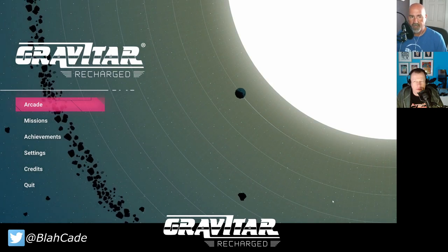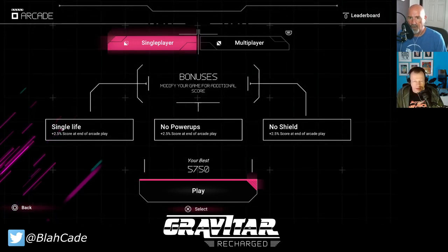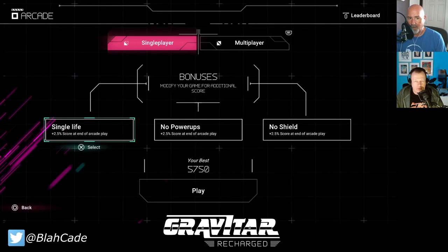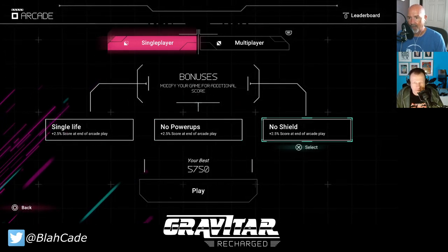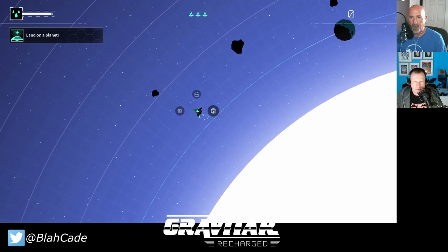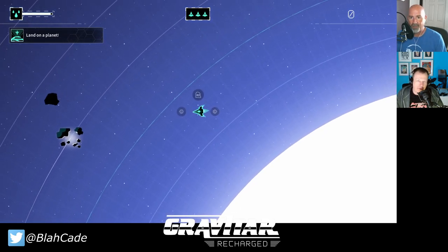Some of you might be going 'Gravitar? That sounds familiar.' You'll see exactly what we're talking about. Right off the bat there are a couple of options: you can make the game more difficult by allowing yourself only a single life, earn bonus points for not using any power-ups, and not using any shields throughout.